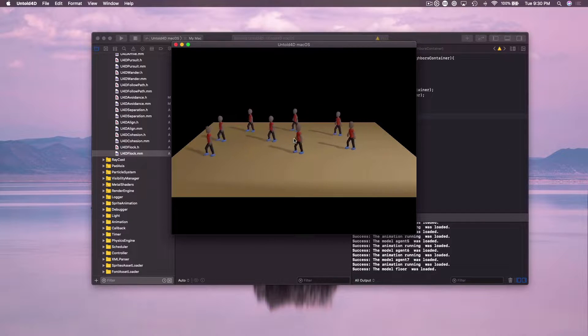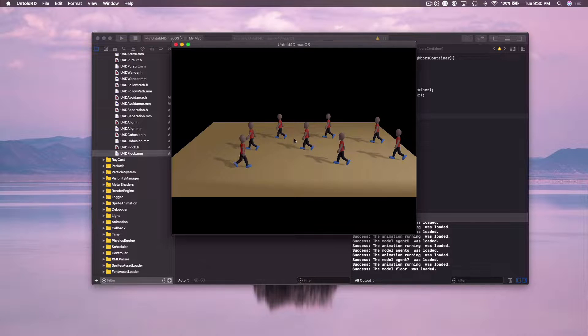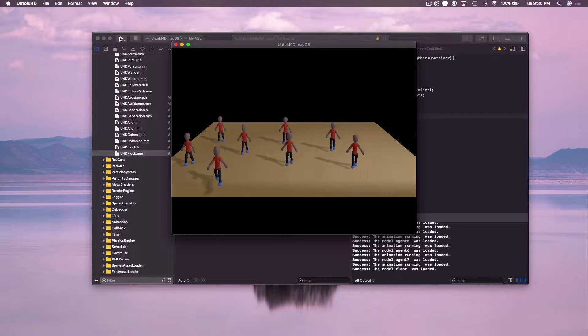To do that I needed to implement some steering behaviors in the AI. I didn't have any group steering behavior, so I had to implement separation, cohesion, and alignment so that I can implement the flocking steering behaviors, which is going to be needed when developing a soccer game — you want the players to somehow upkeep their formations.